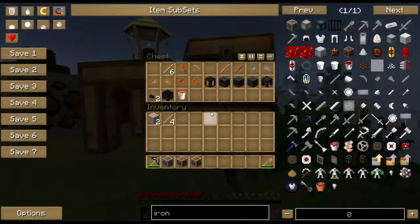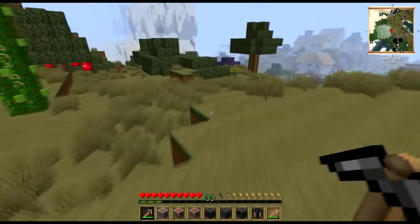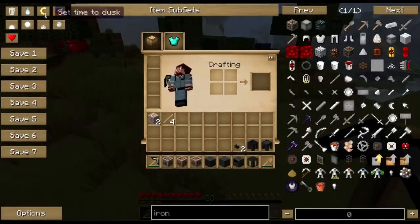Right off the bat, you have got to find clay. You have got to find gravel. And you've got to find sand. And you've got to find a lot of all of them. I'm going to get back into creative here and show you right here how to build a smeltery.